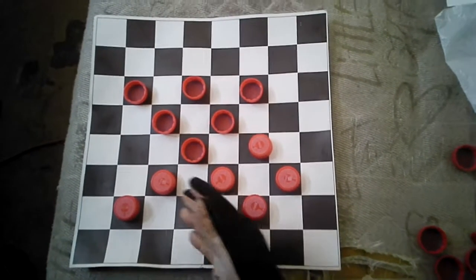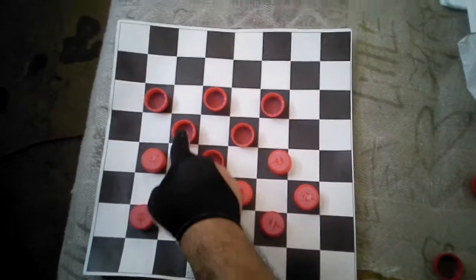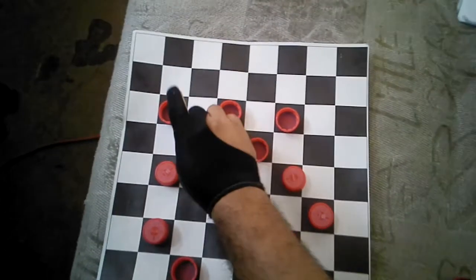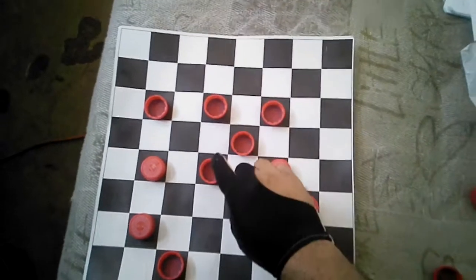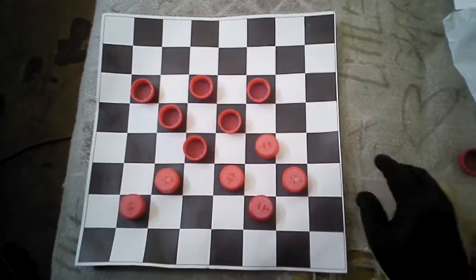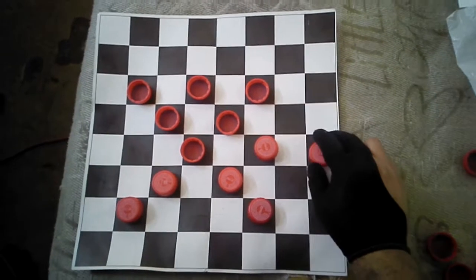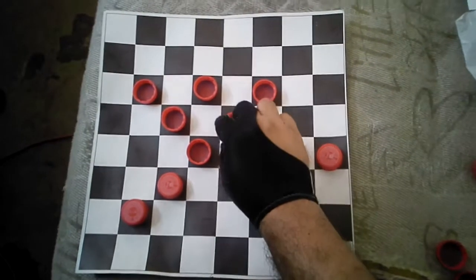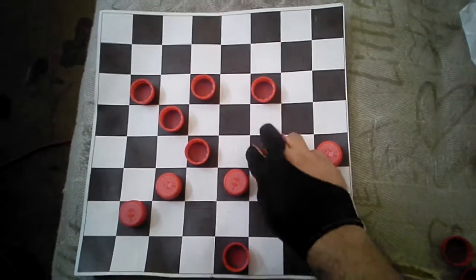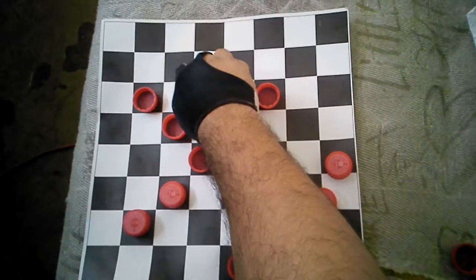Now he can either take this shot and allow white to take this shot, take the pieces and move around, or on the other hand he can allow this piece to go this way and allow him to take the double — take these two out and get into this square.